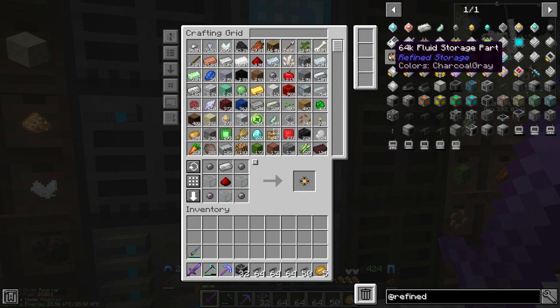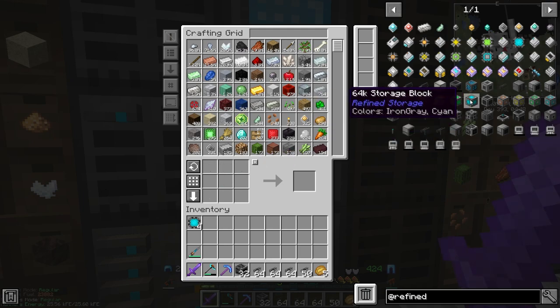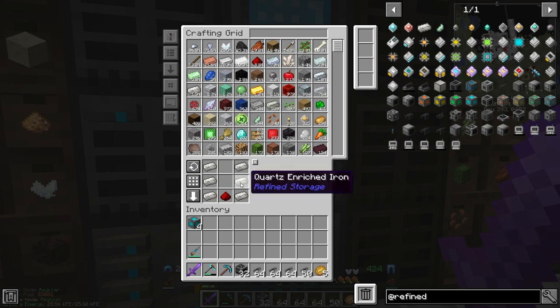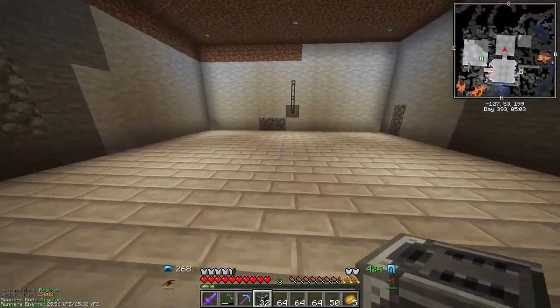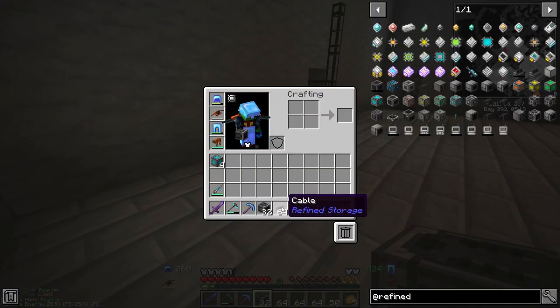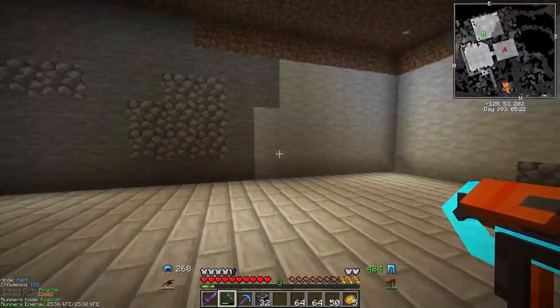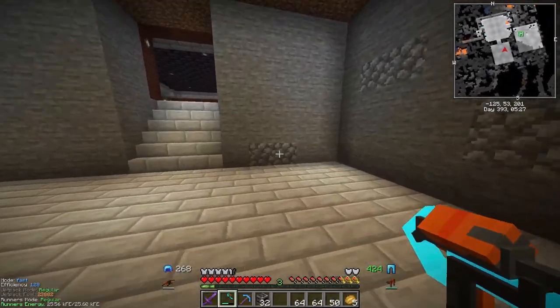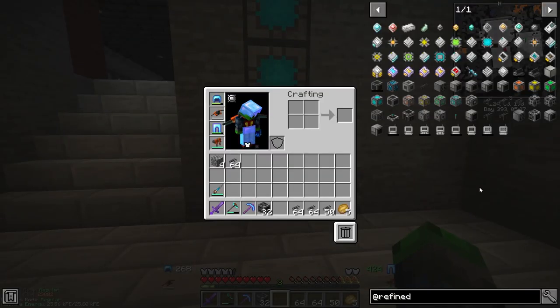We're going to get up to 64ks. We got a total of two of these, but let's go ahead and make a few more — we need glass before anything else. We've got a total of four 64k storage parts and we're going to combine these guys up. Then these will handle all of the processing we've got going on. Now that we have pretty much everything we need for autocrafting, we're going to set up the crafters. I'm deciding whether to put crafting on this wall or in these two little pillar things. We're going to throw the storage blocks here, which will be like the crafting storage.